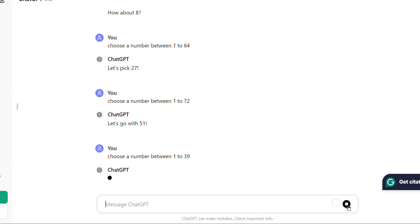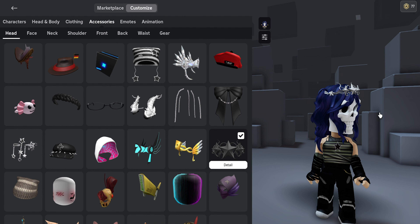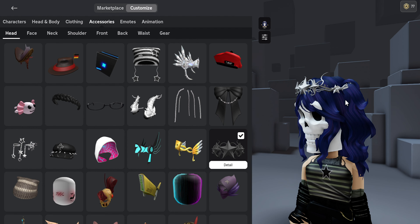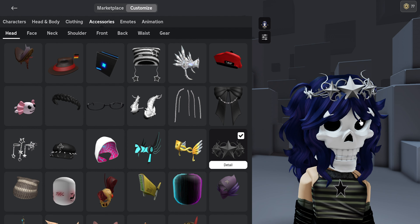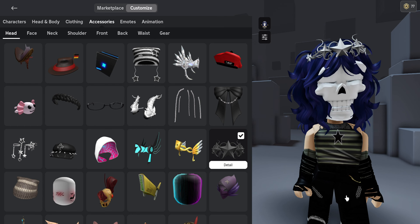Head accessory. ChatGPT picked number 18. Wow, this is beautiful. It's like I'm the queen of Skull Land. I am the queen. Wow.